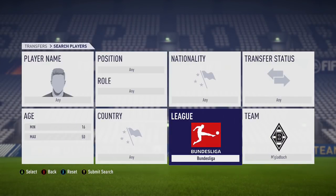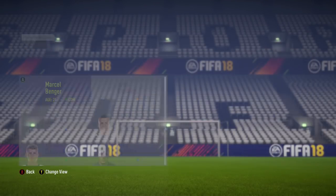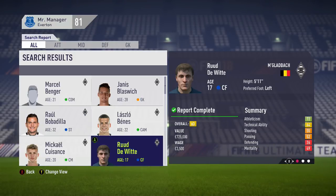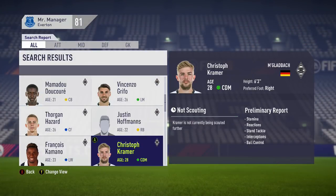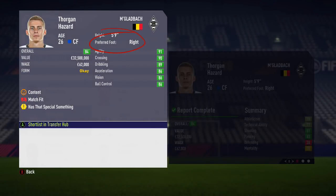The next player I came across was also in the Bundesliga with Mönchengladbach — Rudd de Witt, Belgian centre forward. Straight away I thought, hang on a minute, Mönchengladbach have got a pretty good Belgian centre forward anyway in Torgan Hazard, whose preferred foot is also right.